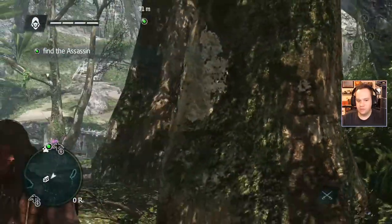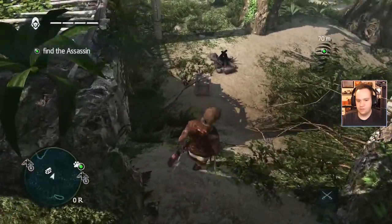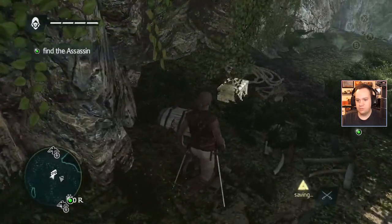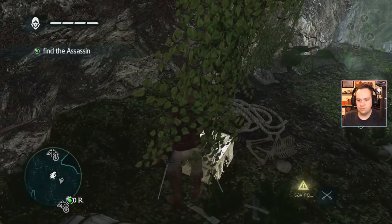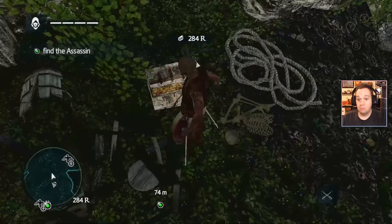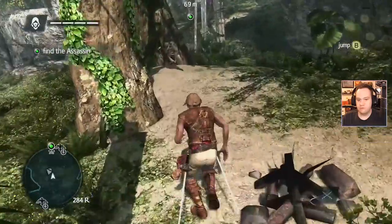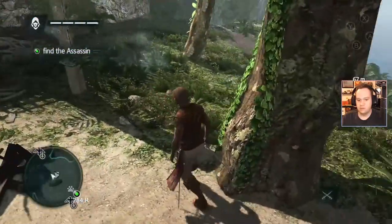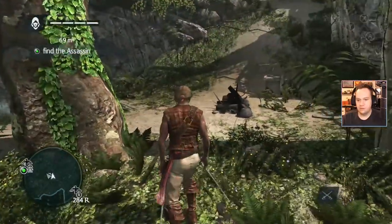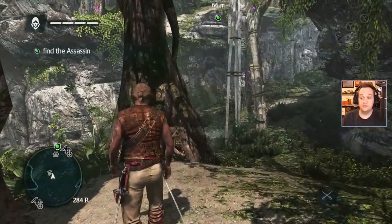Where's our boy? Oh, a treasure chest — I see it on my map. Where is it? He's mad. Let's open it, dude — we want some loot. 284 Rs. I love Rs. Okay, what's this? There's a thing on the map here — is it just this campfire? I don't know what it is, let's keep moving.